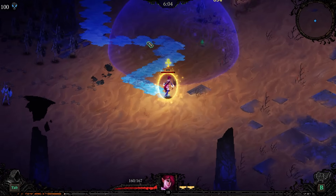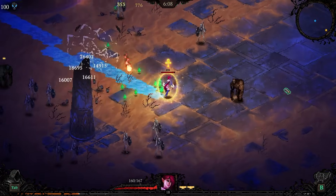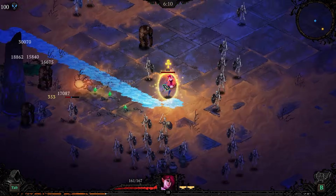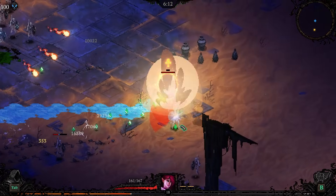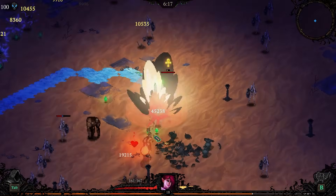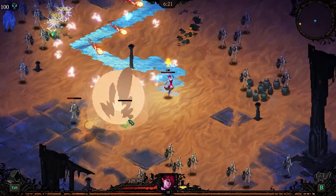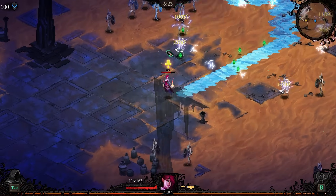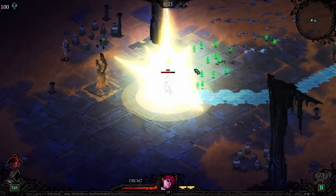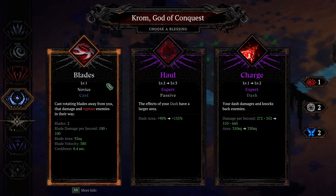I guess we could also just spam attack — we probably do enough damage. We're also just one-shotting things. We don't really actually have to use Fireball. Our basics one-shot?